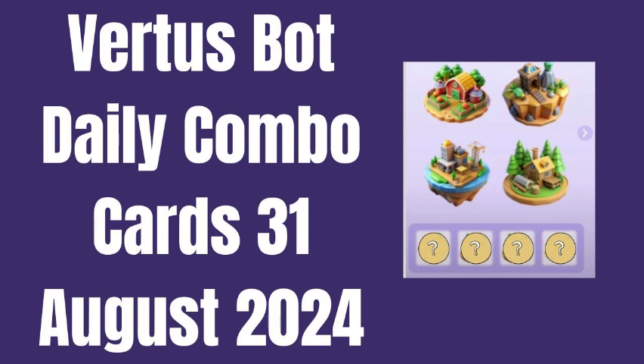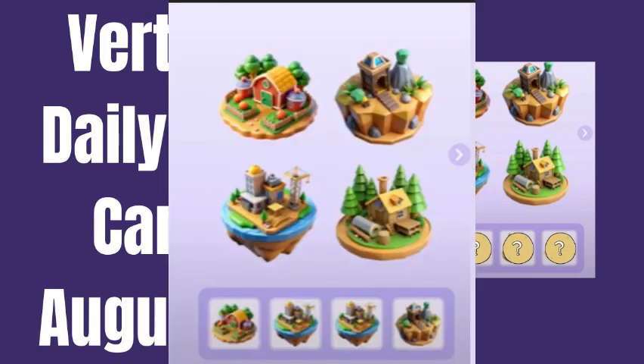Log in. Open the Virtuos Bot platform and log in to your account. Access Daily Combo Cards — navigate to the Daily Combo Cards section. Review Combos: take a look at the available combo cards for today and their rewards.